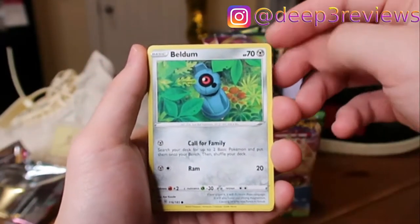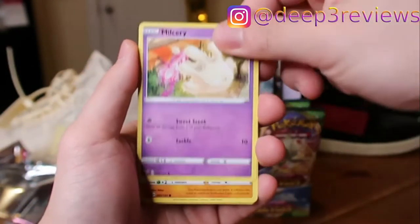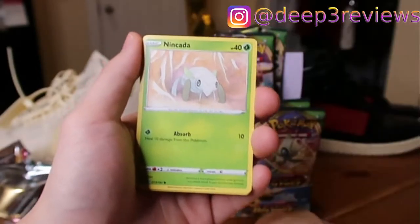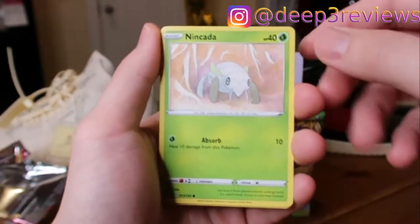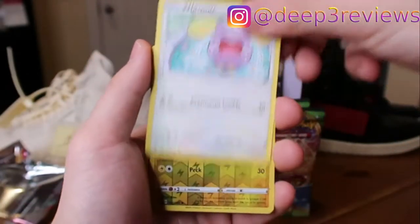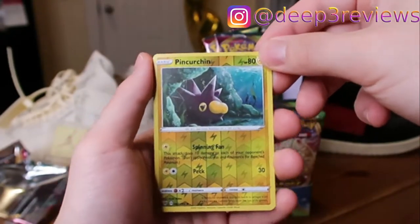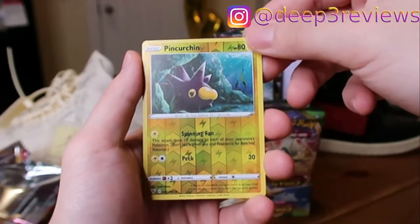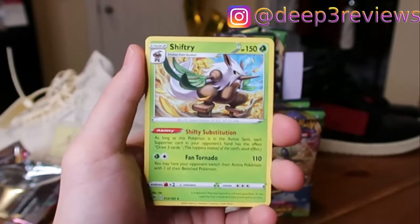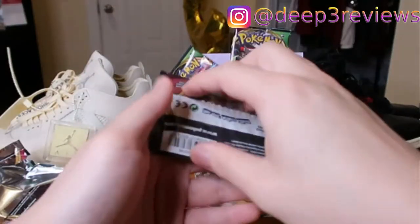Pikachu pack — he looks fat, could you be in here? Another code card. Steel Energy, Focus Sash, Hero's Medal, Hitmontop, Sandaconda, Fampie, Duskull, Electrike, Pineco, Dedenne — very cute, great art on that one. And at the end we have a Vaporeon, non-holo again.